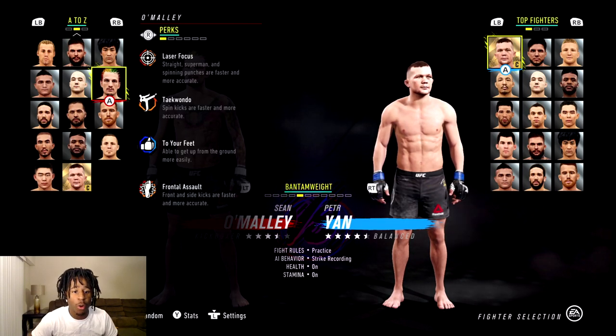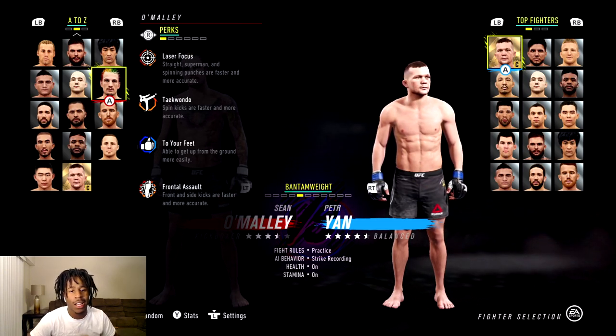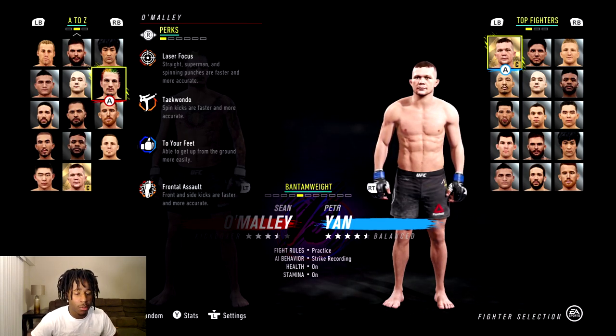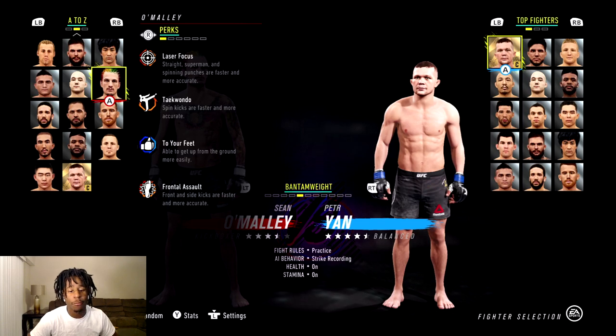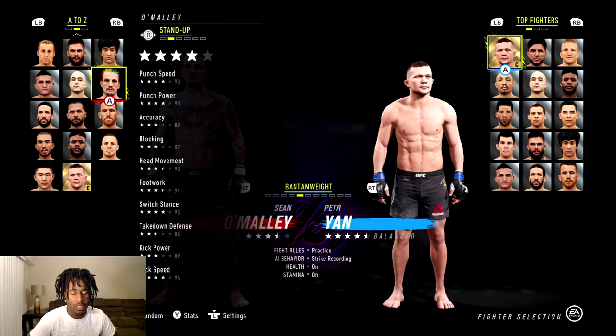His perks are Laser Focused, Taekwondo, To the Feet, and Frontal Assault. With that being said, I know his straight strikes are good, he has good spinning kicks, he's able to jump back up to the feet when he gets taken down, and front and side kicks are faster and more accurate. Kickboxer type stuff.